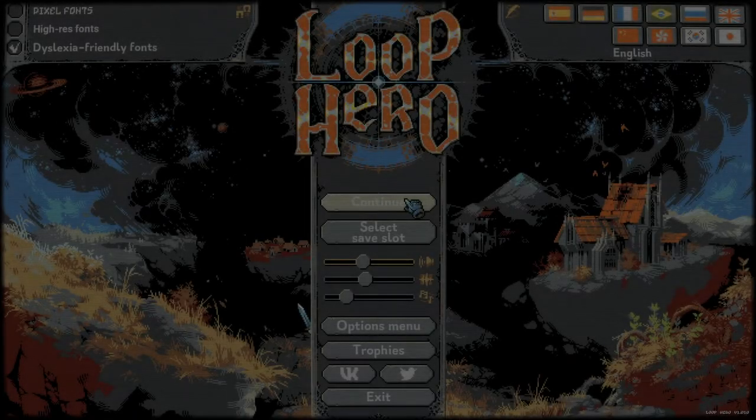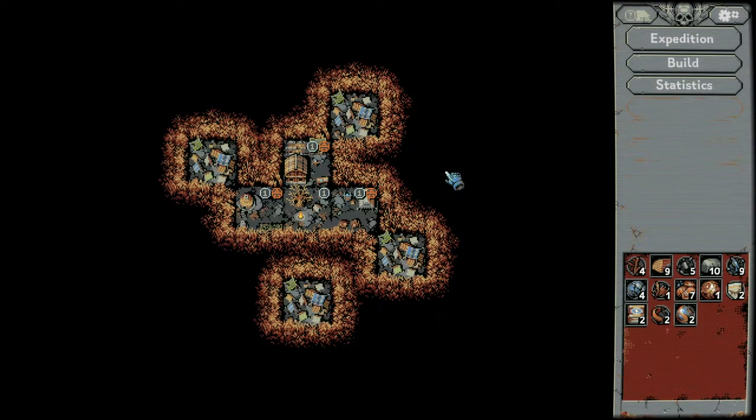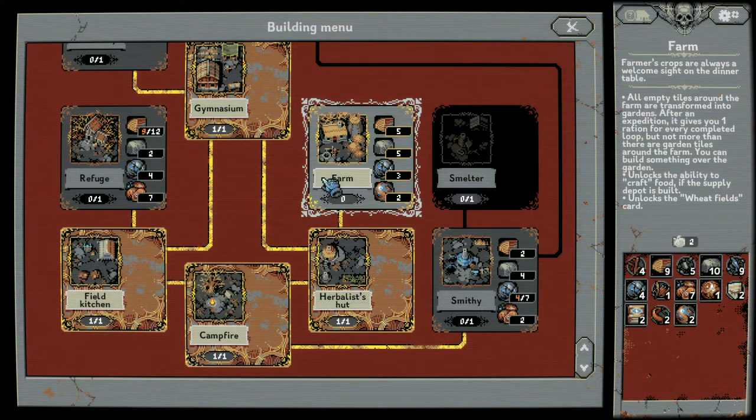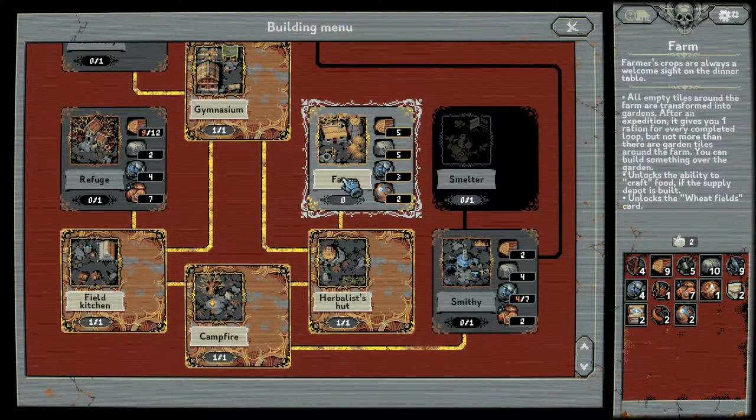Hello everybody, welcome back to some Loop Hero, my name is APQ. Now last time we left off we died to the Lich again, so I apologize to everybody. But we can build some new stuff — we can build a farm. All empty tiles around the farmer are transformed into gardens after an expedition.